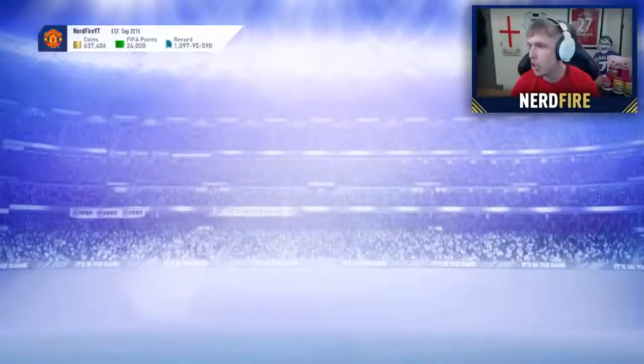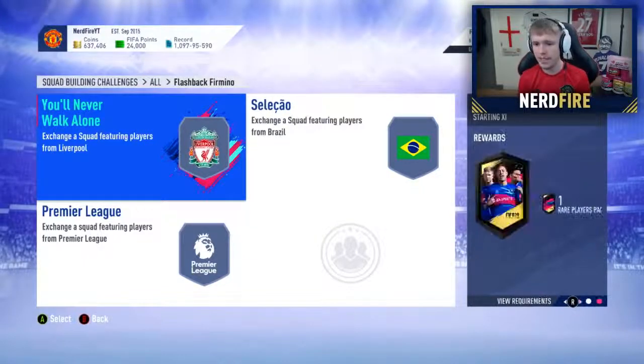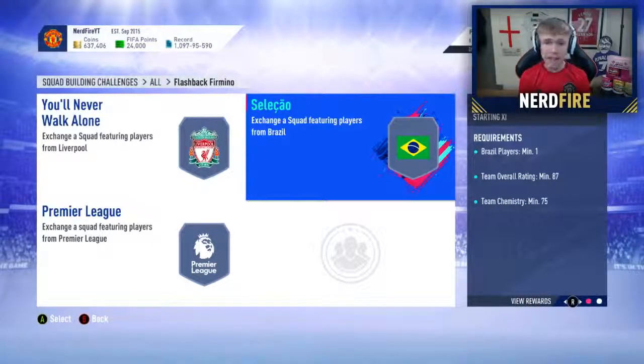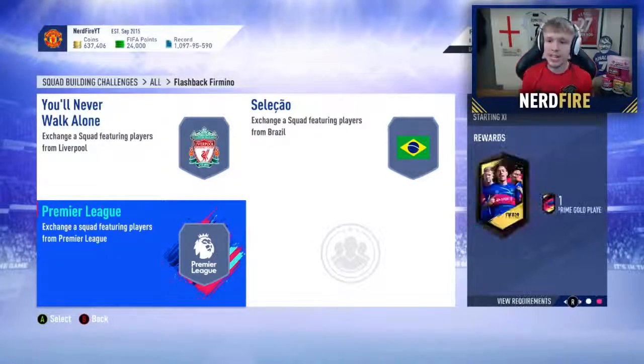Going into the SBC, we've got the first one which is the Liverpool SBC — you need at least one Liverpool player, at least two Team of the Week players, at least a team overall rating of 87, and at least 65 chemistry, where you get back a rare players pack. The second one requires at least one Brazilian player, at least an 87 team overall rating, and at least 75 chemistry, where you get back a rare mega pack. For the Premier League one, you need at least one Premier League player, at least two Team of the Week players, at least an 86 team rating, and at least 70 chemistry, where you get back a prime gold players pack. Overall the SBC is fairly expensive — two 87-rated squads, one 86-rated squad, and four in-forms needed across the SBC.